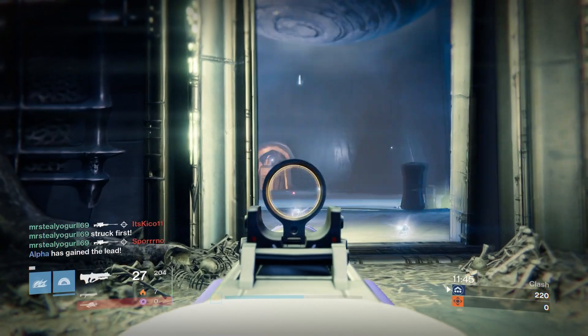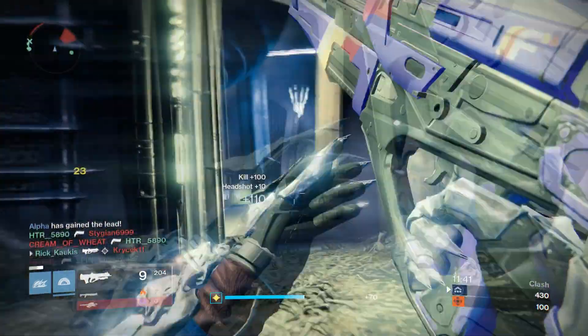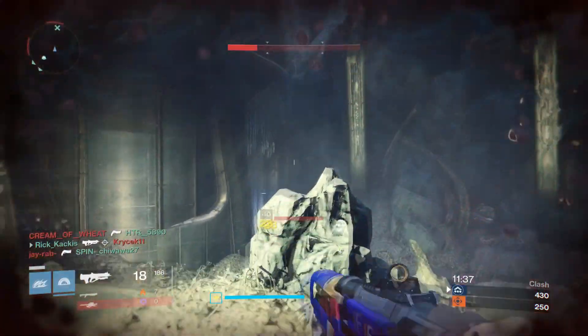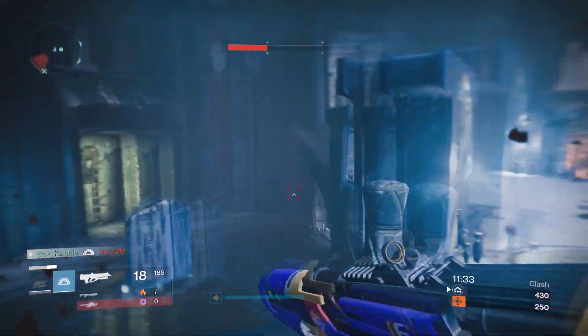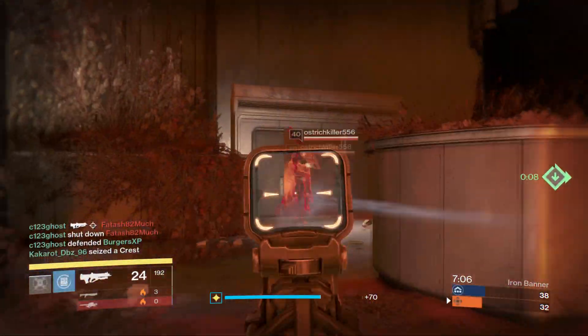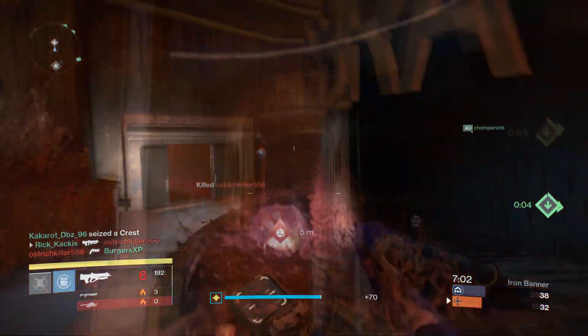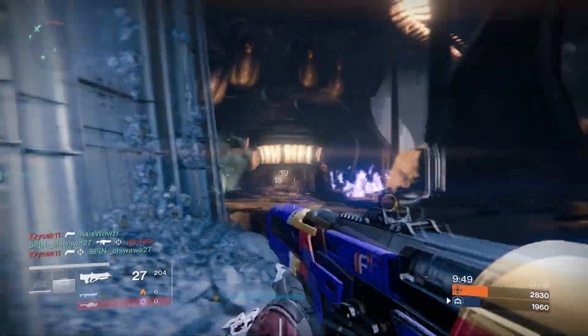What is up guys, Rick Kakas here, and today we are going to be comparing two very competitive pulse rifles in Destiny. In one corner we have the Clever Dragon Iron Banner pulse rifle, and in the other corner we have the Waltz Future War Cult pulse rifle.